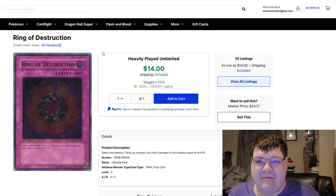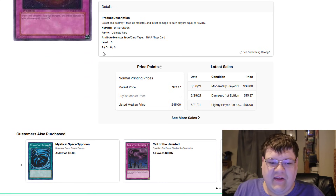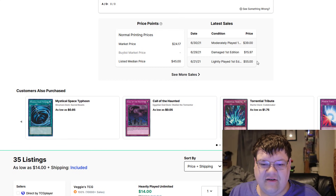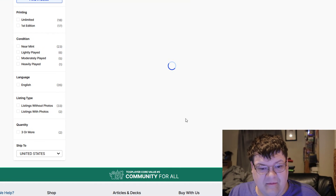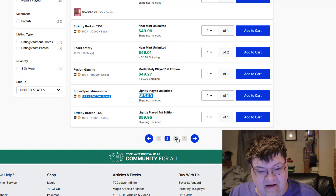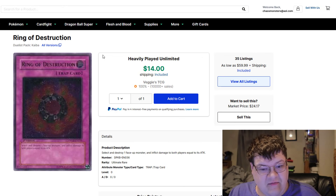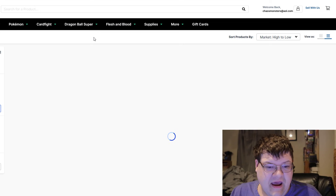Ring of Destruction Ultimate Rare — but why? I guess it's always for that nice vintage feel. A moderate play first edition sold for $39. Light play first edition sold for $55. Near Mint unlimited at $39 — that's actually insane. $60 is lowest for light play first edition. Then we hit the $72, $70 mark. That's still a lot for an old ulti, but it is Duelist Pack Kaiba.